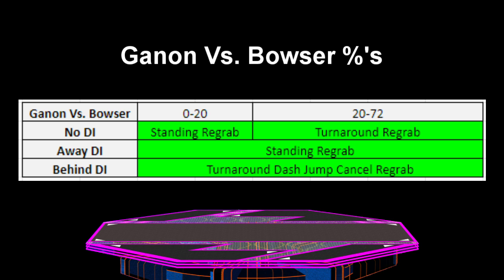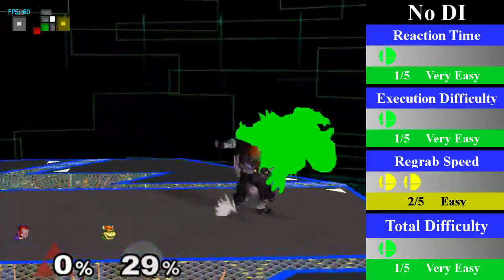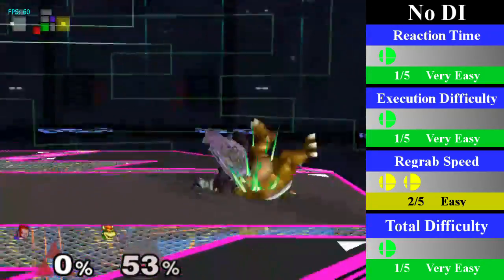Starting versus Bowser, Ganon is able to down throw chain grab him from 0 to 72% regardless of DI. With no DI, Ganon can re-grab with a standing re-grab but will need to transition into a turnaround re-grab at 20% onward. You can end this with a turnaround up smash or a bair, with the former being a bit of a risk as Bowser is able to escape if you are a bit slow.